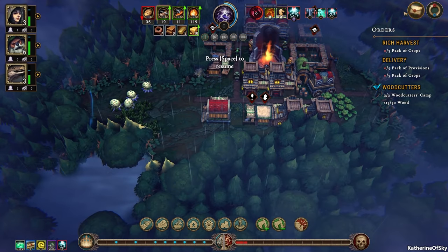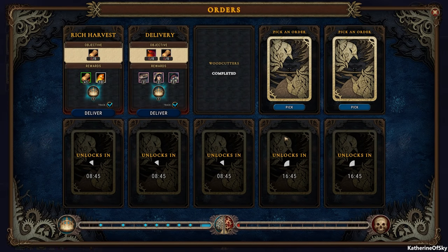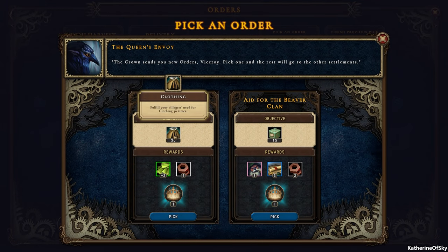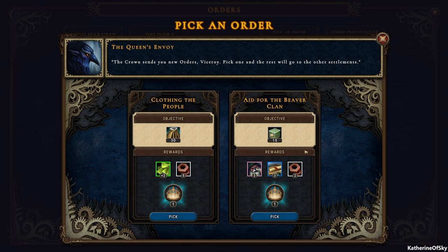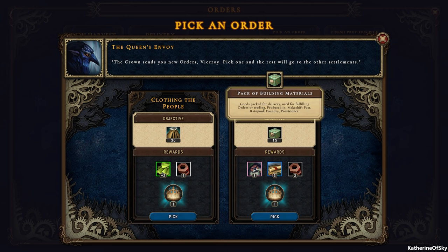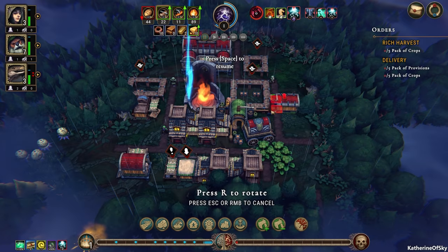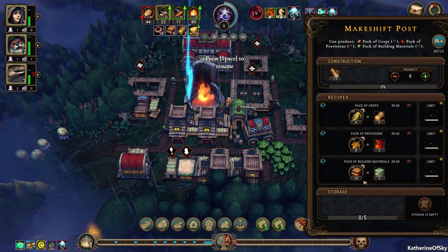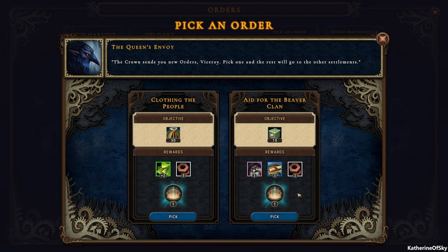So what's going on? There was a ding. Okay, we're not going to do that yet. Actually, we can do it — why not? Let's go ahead and go get this and pick another couple of cards. Clothing to the people — I think we have enough clothing buildings maybe to get this one. It also makes people happy. We get another beaver clan resolve for this one if we get building materials. Building materials are not that bad — we can make them in the makeshift post, rain punk foundry, or the provisioner. I know we have access to the makeshift post. Let's see if we get the makeshift post. It's 10 planks for two crates — that's a bit expensive, but we can do it and it gives us a really nice resolve boost. I think I'm going to pick this one.